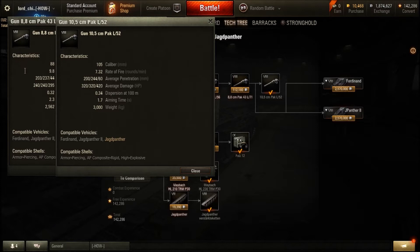The long 88 is essentially the gun from the Tiger I; the short 105 is essentially the gun from the VKA. The long 88 has a 9.88 rate of fire compared to 7.32 with the 105. Penetration is 203 versus 200 with the 105, but the 105 gets 244 on its premium rounds compared to 237. Alpha damage is 240 on the 88 versus 320 on the 105. Combine that with the rate of fire and the two guns have very similar DPM values — there isn't much to choose between them.